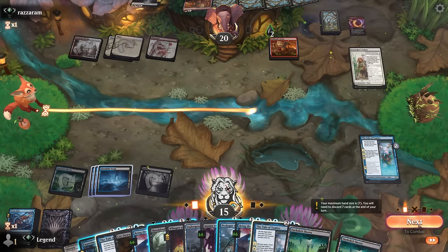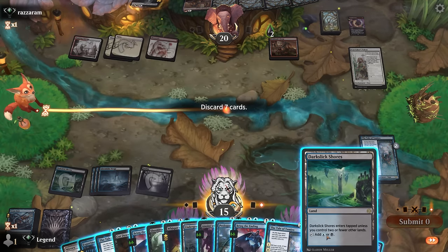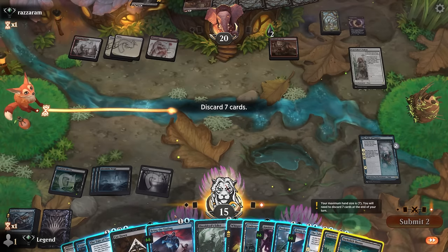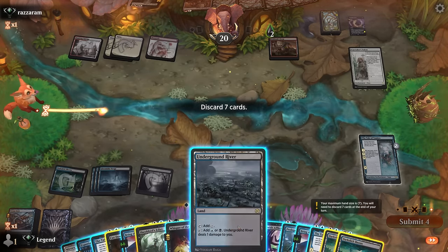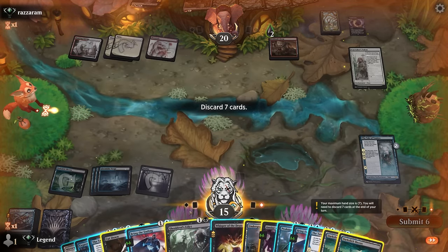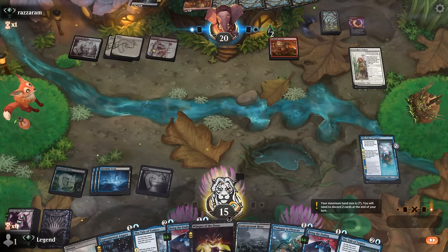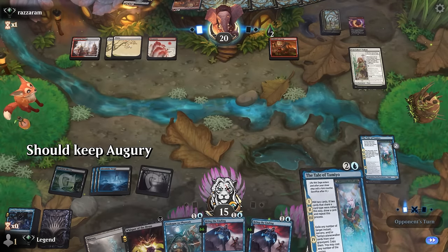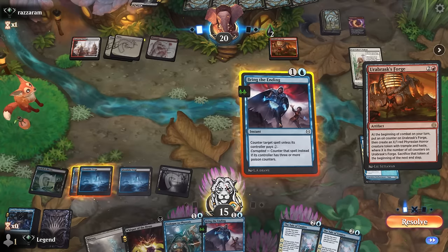Go to our end step, discard a bunch of tapped lands. Cut Down can go, Anoint with Affliction can go, one more — maybe Augury. A possible double Tale of Tamiyo would be overkill, but they will eventually give us access to our other instants.